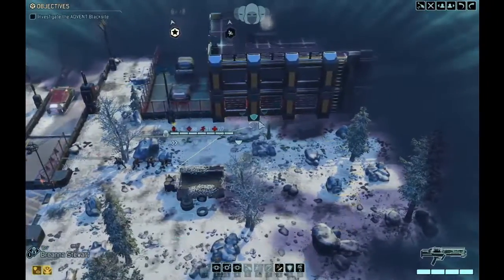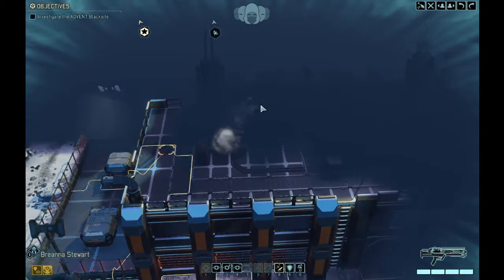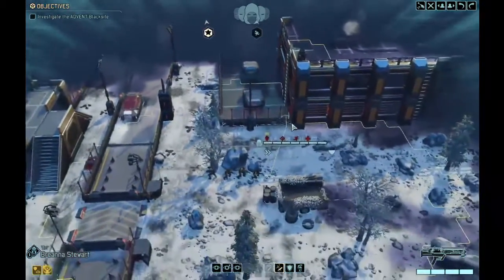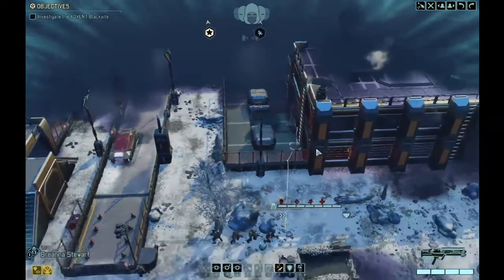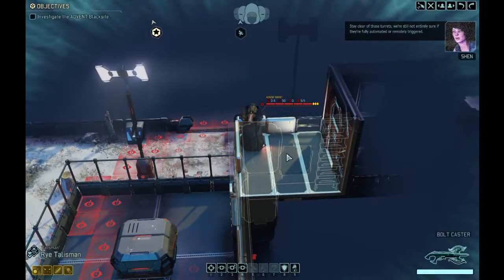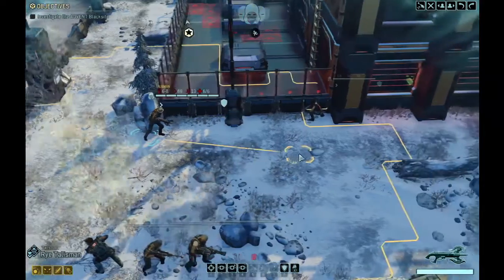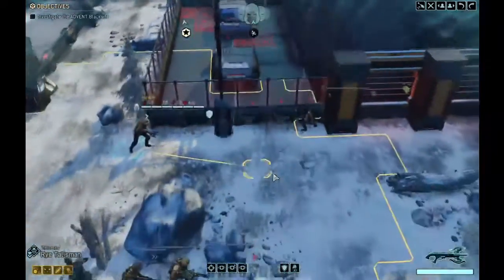I'm going to advance the squad up to the top of this building to get Painkiller into a good elevated position for overwatch shots. We'll advance slowly up the side ladder. I just realized I didn't bring a specialist, so we won't be able to hack the turrets — we'll have to take them by surprise, maybe throw a grenade to cripple them.